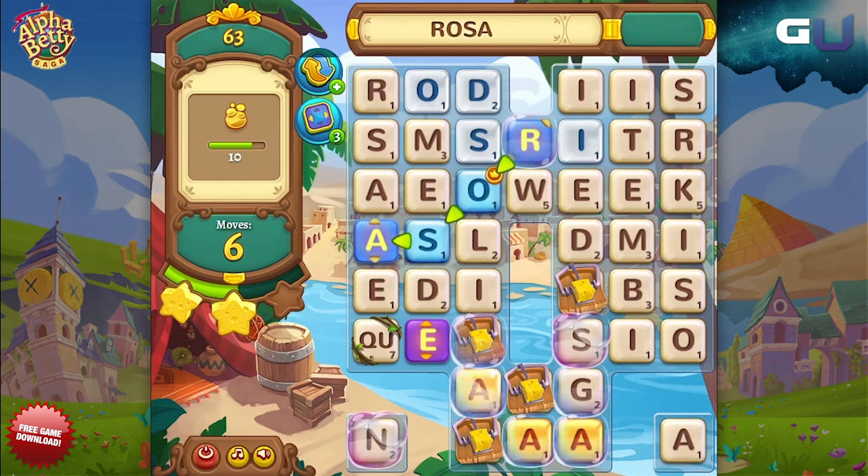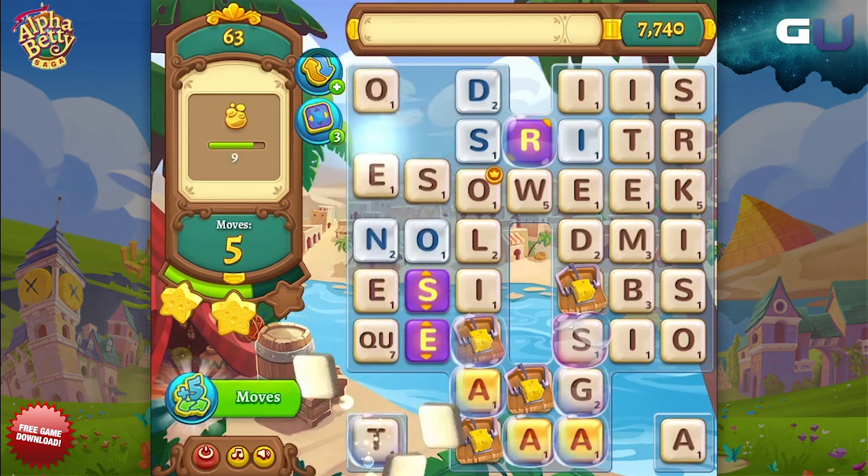Sometimes not even a Lime Blaster can reach it. Remember, Crown Letters pick the bubble they will pop at random, so try to narrow down the bubble choices for them before using them to pop out-of-reach bubbles.